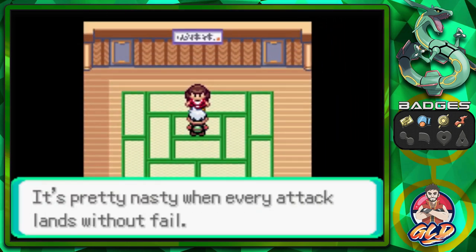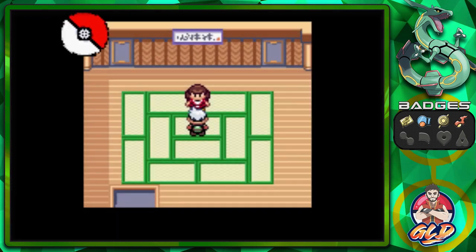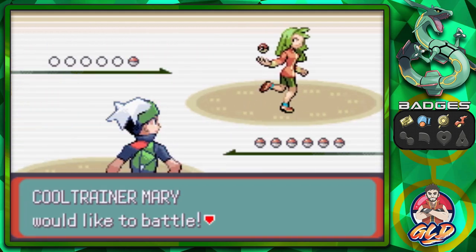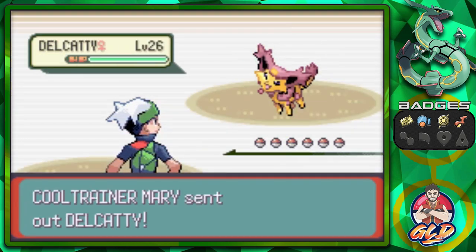This is the Accuracy Room. It's pretty nasty when every attack lands without fail — that is so true. Here we go taking on Cool Trainer Mary, and she is coming out with her Delcatty.